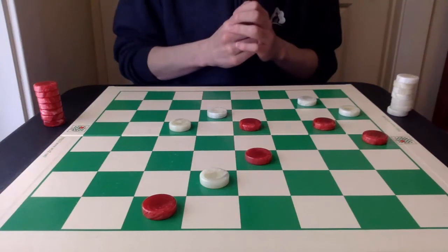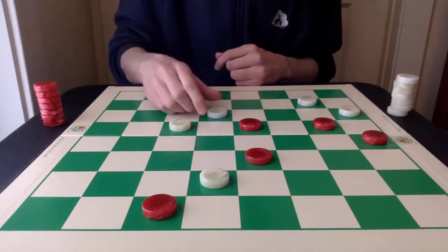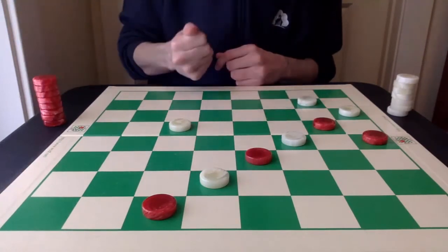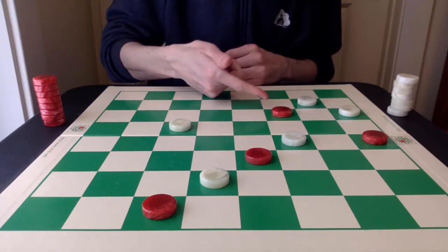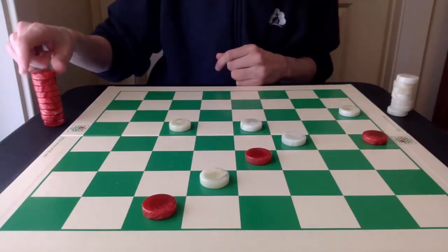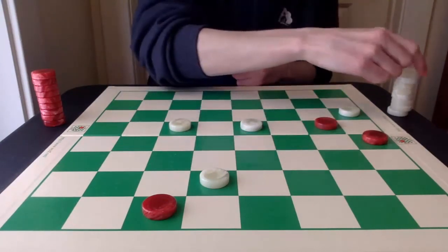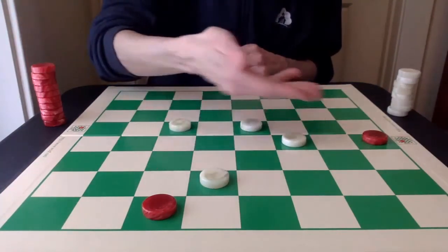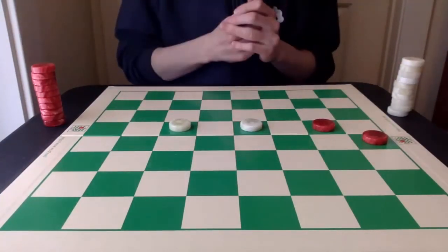Red goes in to get a king. Again red looks to be in dire straits here, but it executes a deceptive rebound shot — I cover the rebound shot in a previous video which I'll link here as well. It goes 14-18. Now jumping this way just allows an even easier draw, so instead white is going to capture the offering of 14-18. Now red plays 17-22, and white must jump. Now red is going to jump back — the double jump which saves the game with the rebound shot. This game was a draw.